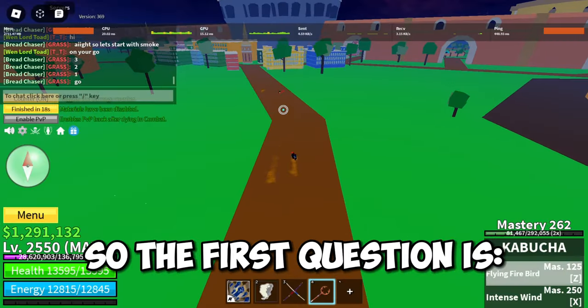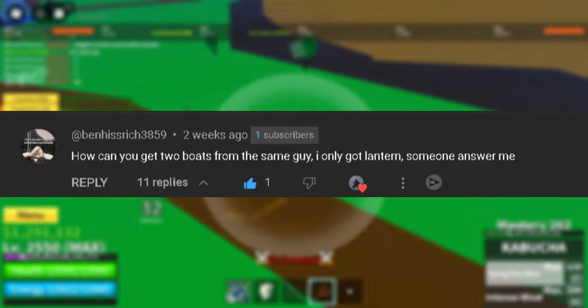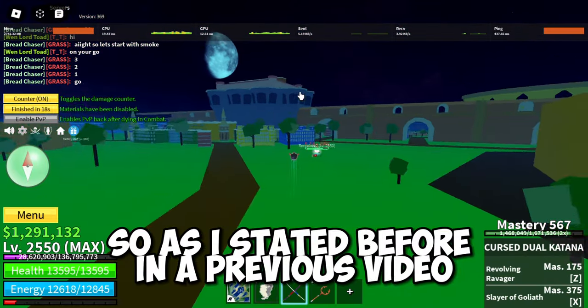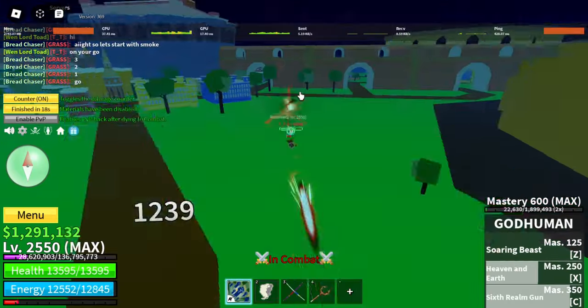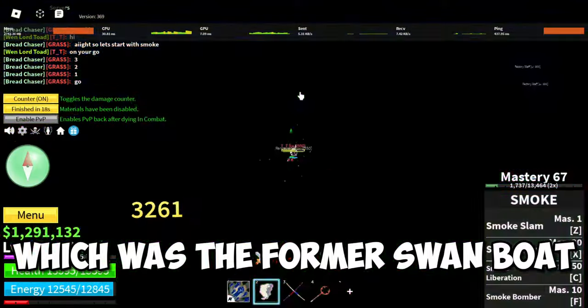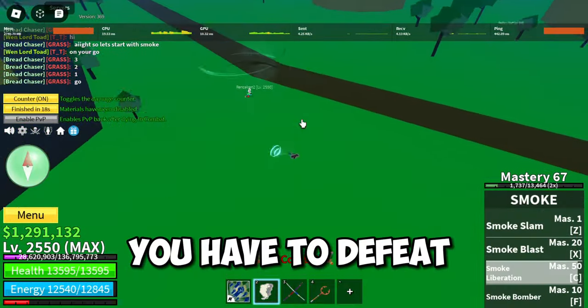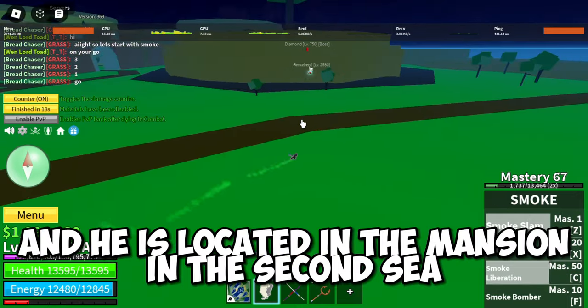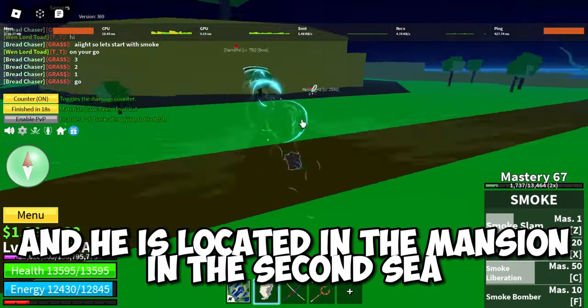The first question is: how can you get two boats from the same guy? I only got Lantern — someone answer me. So as I stated before in a previous video, in order to obtain the Guardian boat — which was formerly the Swan boat — you have to defeat the second sea boss called Don Swan, who is located in the mansion in the second sea.